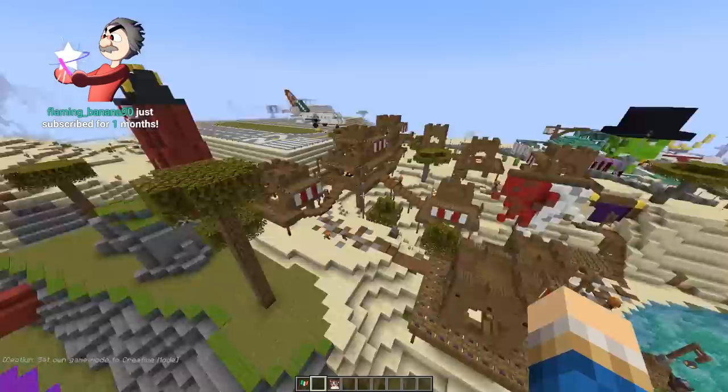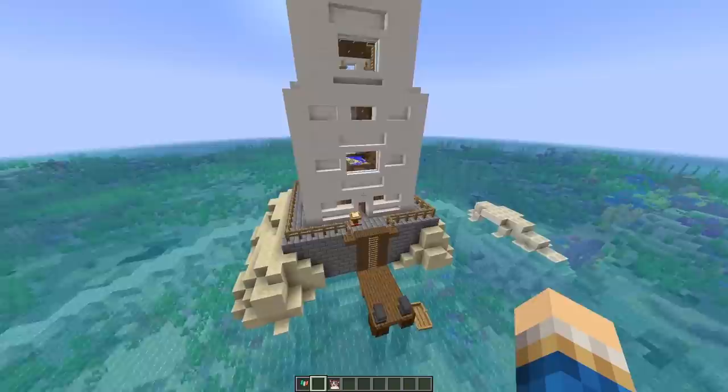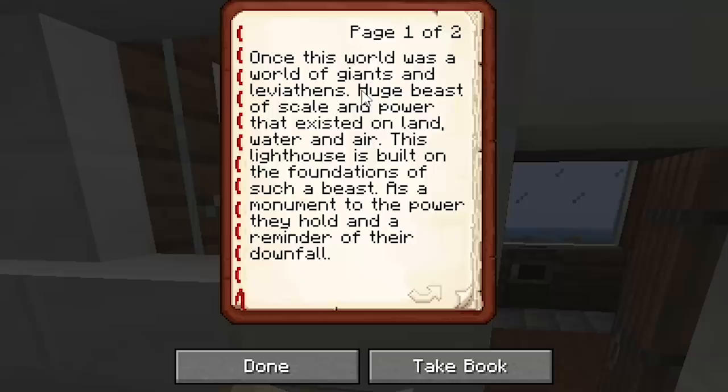Don't look that way — beautiful! We have a giant lighthouse over here as well. Someone's left a map table and a book out.